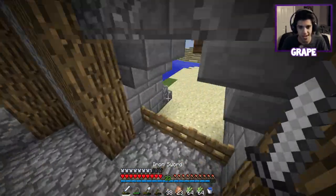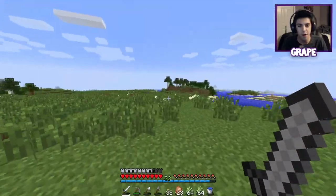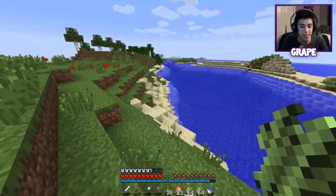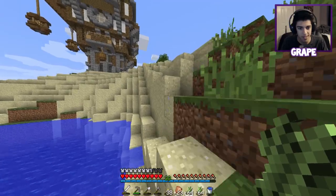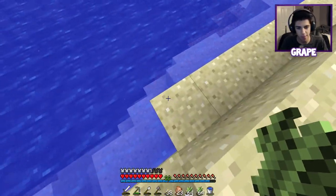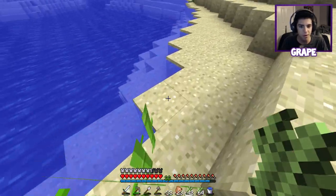That is pretty much the house. Definitely worth my 64 diamonds. I'm a really bad builder but I do want to build some stuff in this courtyard area — maybe a well, a fountain, and a farm. I definitely want to work on a sugar cane farm. I want an automatic one that hooks up to an automatic potion brewery that consistently makes the potion I want. For now I'm just going to plant some sugar cane until I get an actual automatic one.